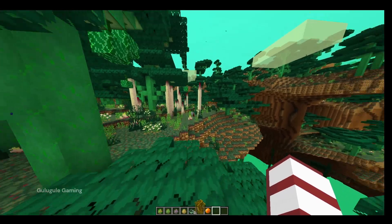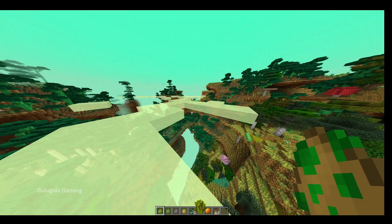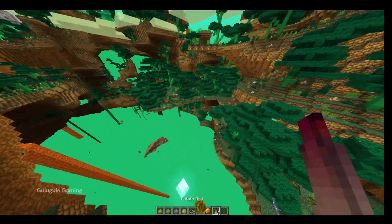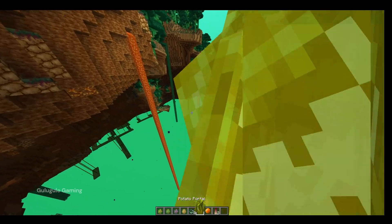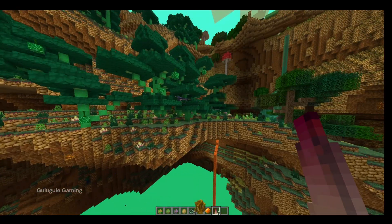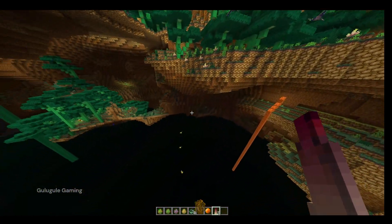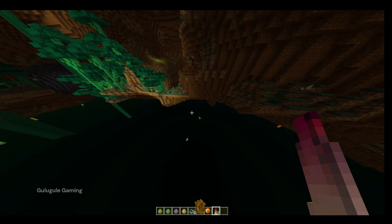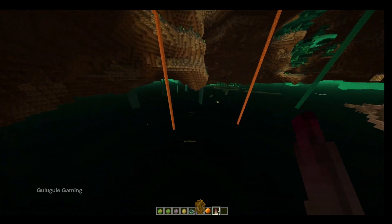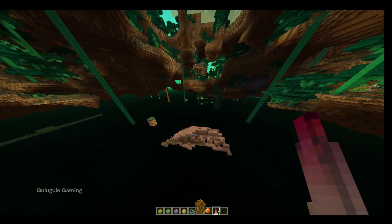What is this? A potato bird! The world and water — everything is different. In our normal world this would be green color, but here it is a light green color. Phantoms — what are you doing here? Is there anything else? Who is that? Potato bats! Phantoms are looking at that too, even in the morning.